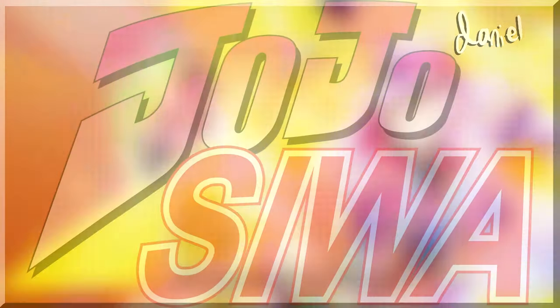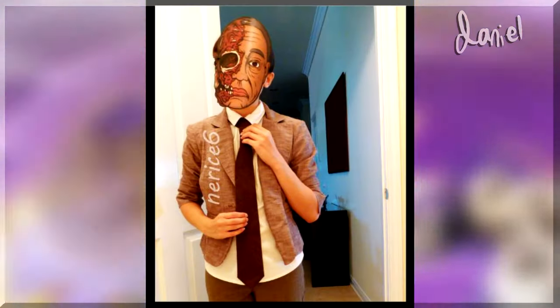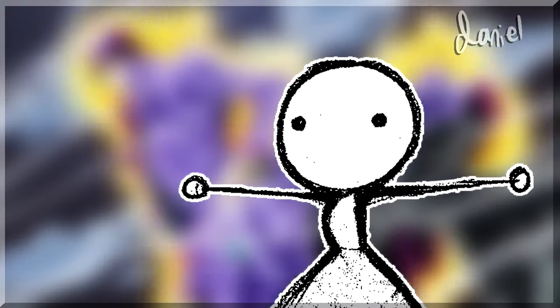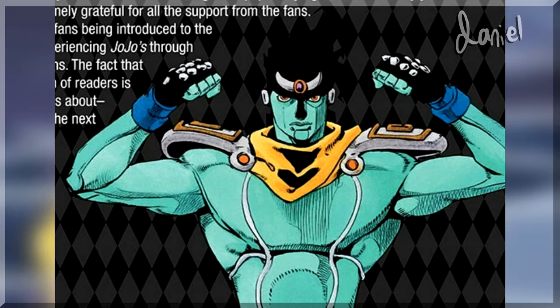As most of us know, in the series JoJo's Bizarre Adventure, characters don't really have a set color scheme — they wear whatever's best for the scene. This leads to issues with adapting the characters, as no one is really certain what they actually look like. But no character in the series has gotten it worse than the stand of Jotaro Kujo: Star Platinum.